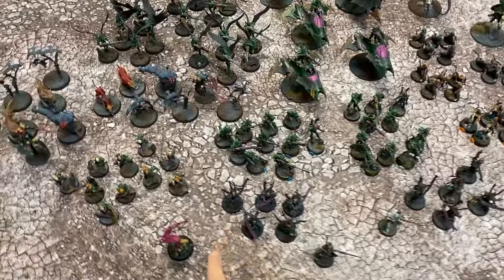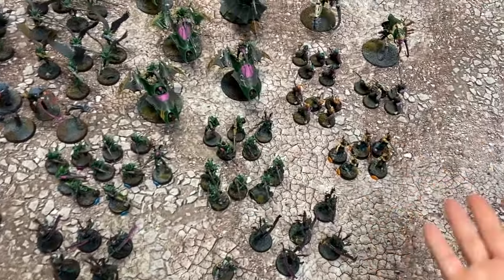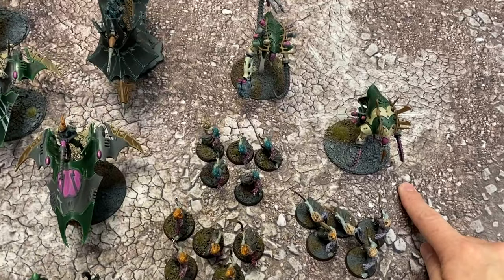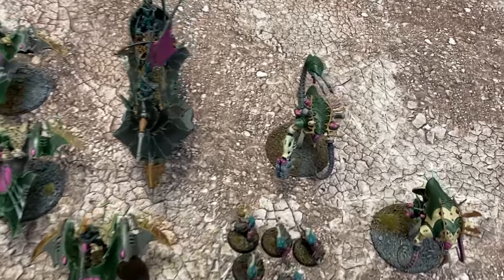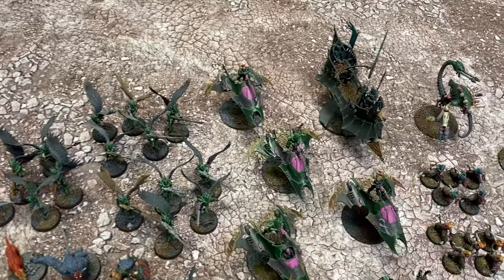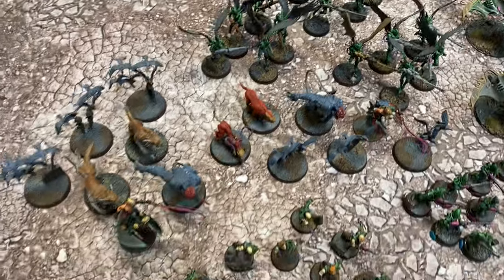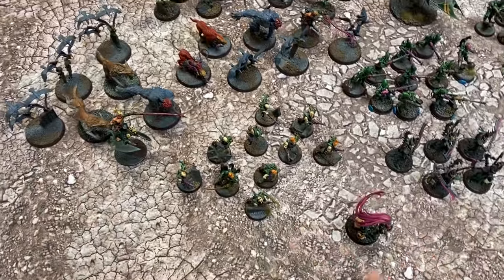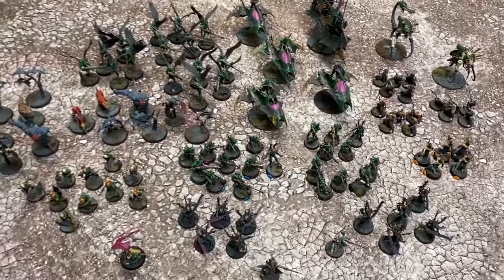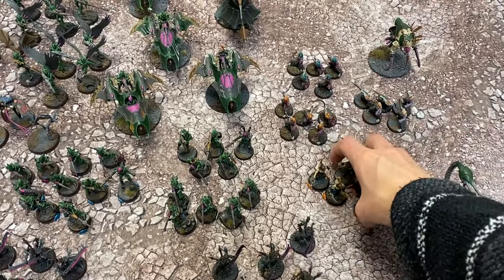Quick breakdown of the list: Lilith — amazing. Archons and Incubi — amazing. Kabalites — very good. The Rex — hit or miss. The Mandrakes — win me games. The Chronos — very good for pain tokens. The Talos was okay, but it's probably the one thing I don't know what to do with in the list. The Scourge are MVPs and the Beast Packs are MVPs. If you take Lilith, I highly recommend the Witches. The list is pretty solid — the only things that stand out are the Talos and the Rex, which are just okay. That's 80 points plus 60, so 140 points.